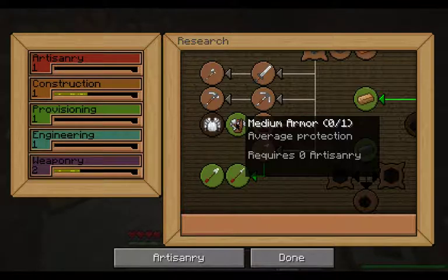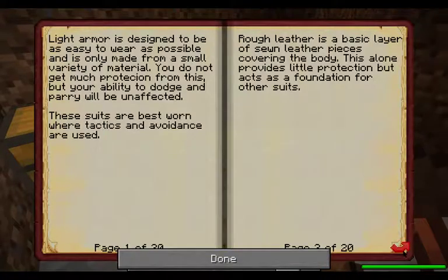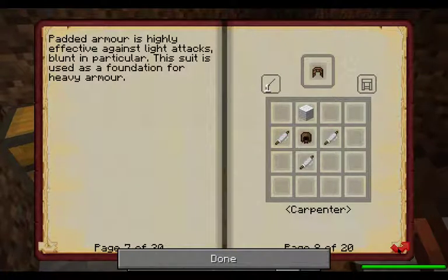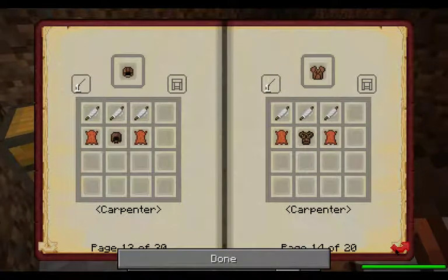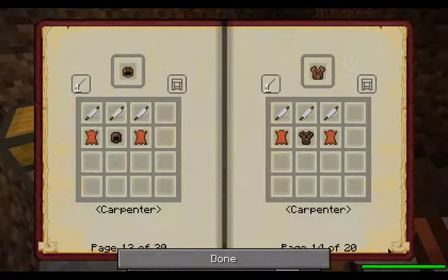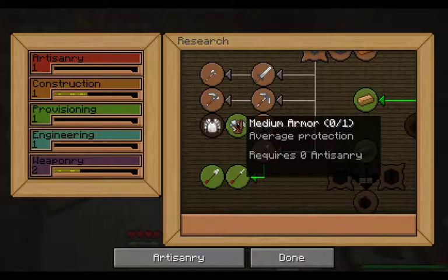I happen to know that medium armor requires leather. You can't even click on it. But if I come in here to the light armor, everything's using leather, so that's kind of a hint — you're either going to need leather or thread. With armor, I would definitely go with leather as a guess. I do know I am going to need a piece of leather to research, and that will get me the medium armor unlocked.